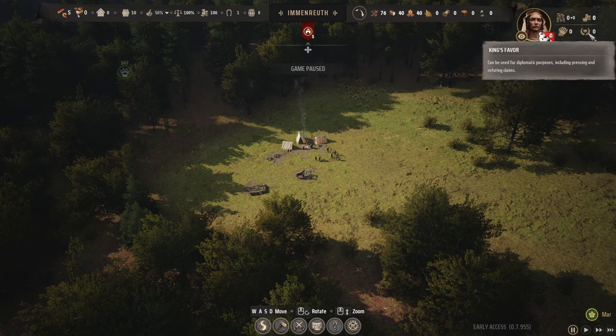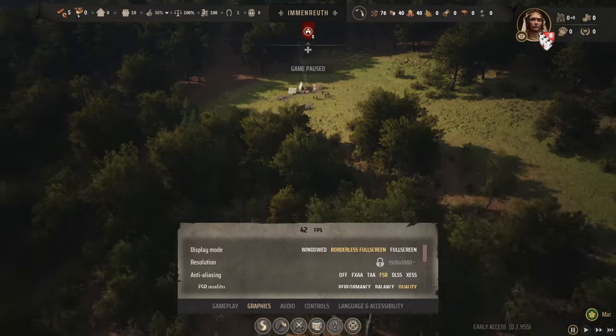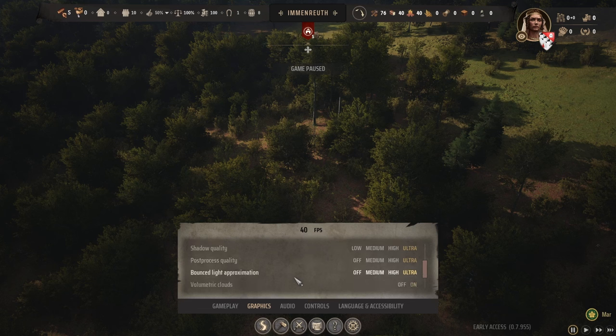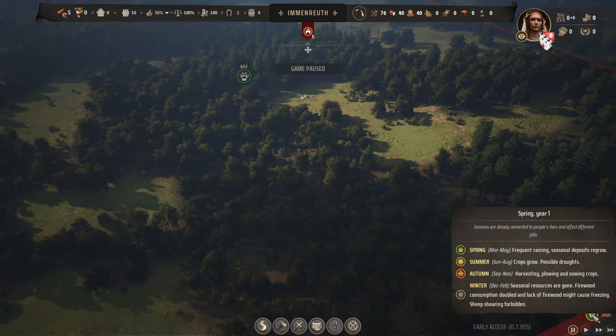WASD moves the camera. No cost for roads. C is construction, V is army, M is map. Going into settings to turn the music volume down - it's blasting. Scroll wheel zooms in and out. Spring year one - seasons are deeply connected to people's lives. Consumption is doubled in winter and lack of firewood might cause freezing.